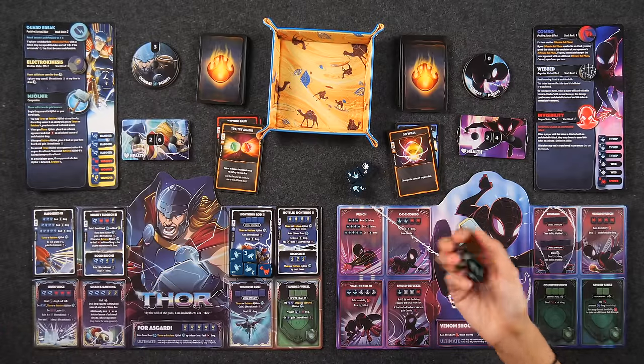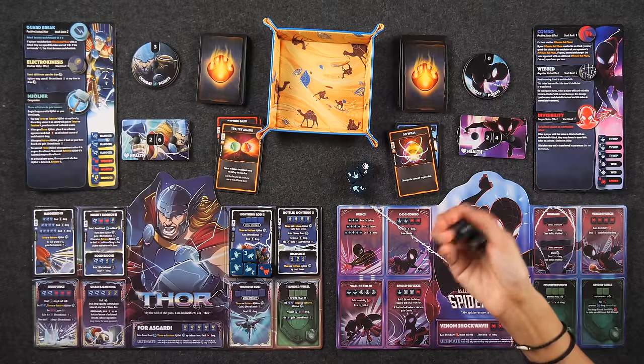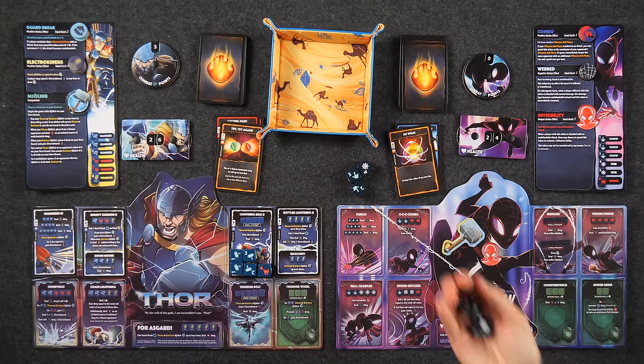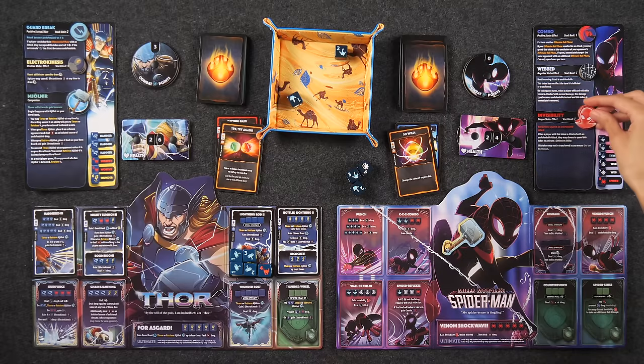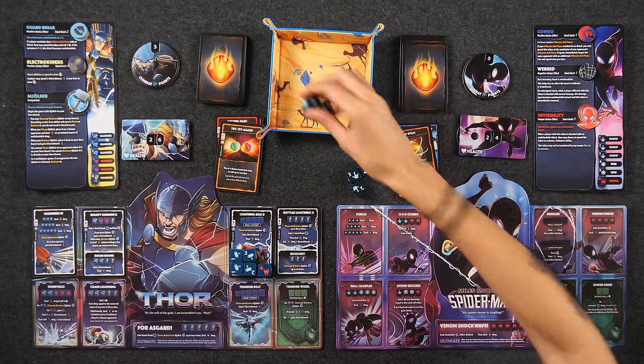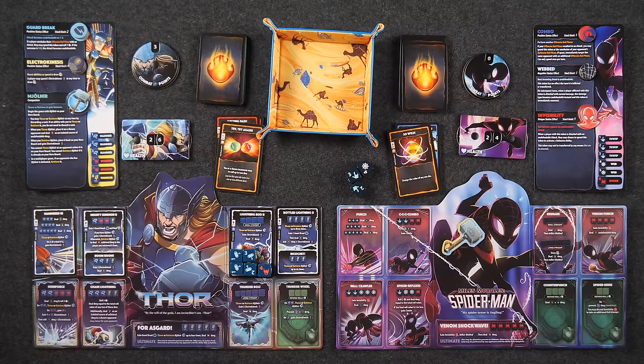Spider Sense defensive roll. Come on. I'm going to discard my invisibility to take an additional roll attempt. I just need one spider symbol. You've got to be kidding me. I officially do not have a spider sense — they're not tingling. I need this spider to bite me again.